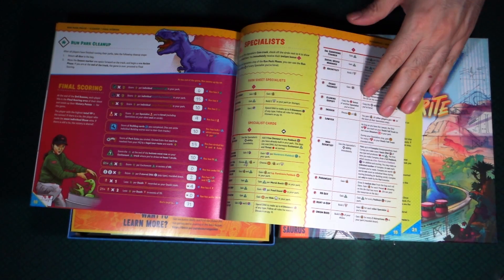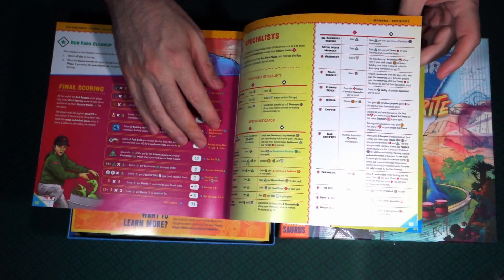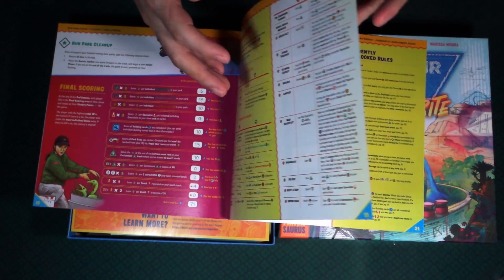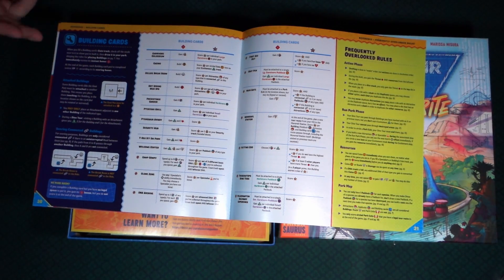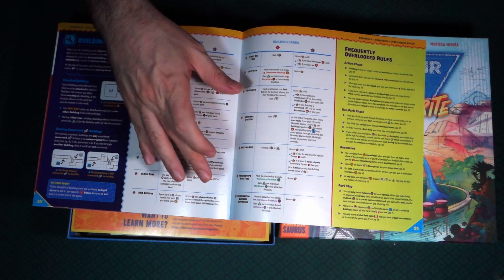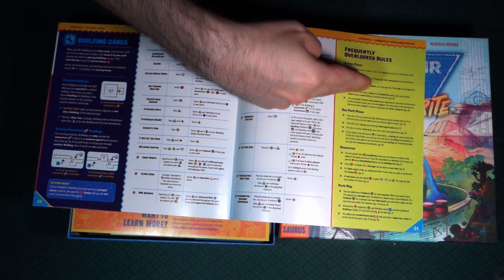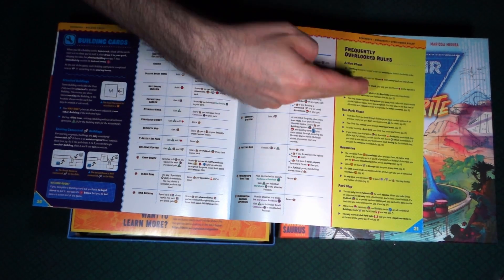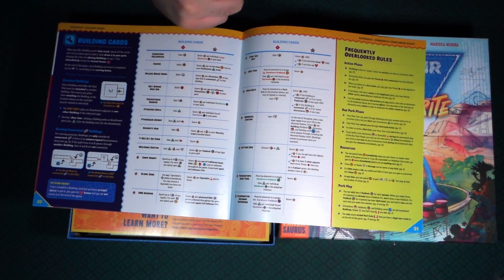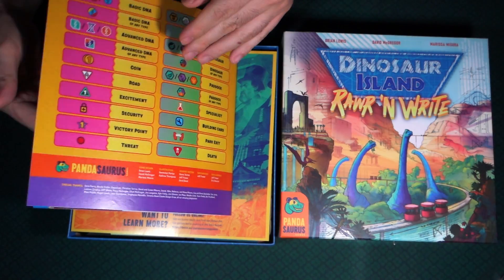It looks like we have some specialists here, so maybe this is explaining the different cards. We have building cards, so this section goes over individual things specific to the different cards. And then here is a frequently overlooked rules section, which might help clear up any confusion you might have. This looks like a really good rulebook.